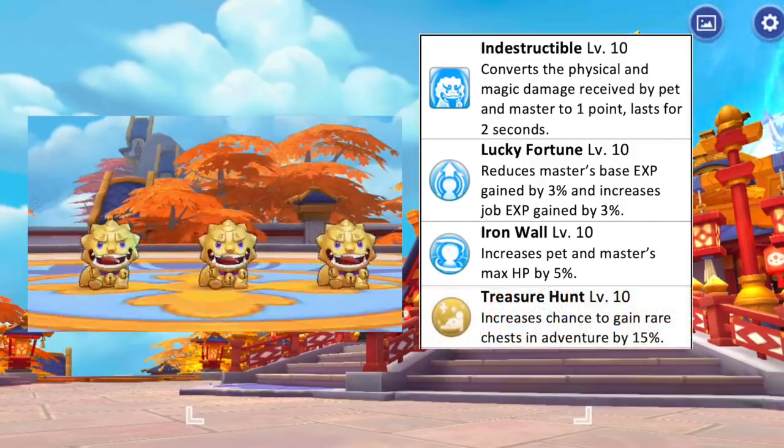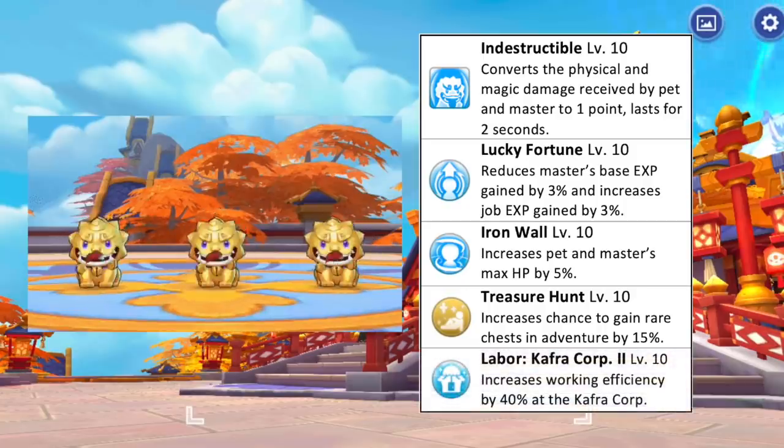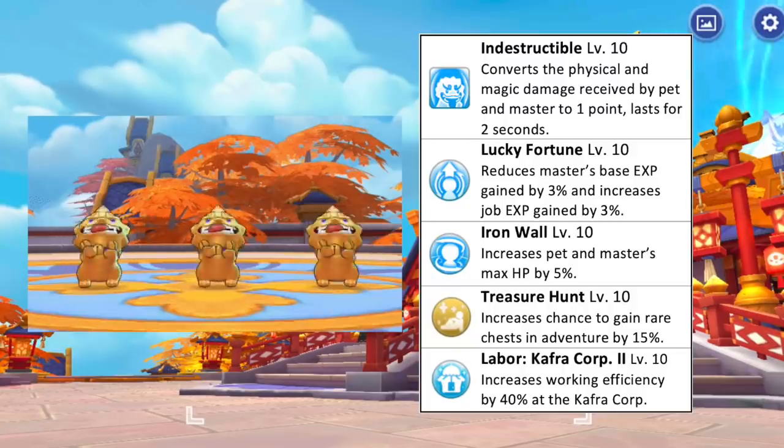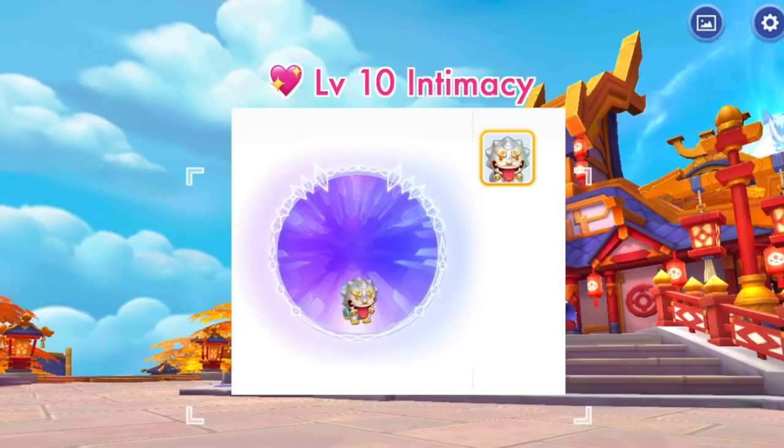Sending Golden Bell Charm to pet adventure will increase the chance of getting rare chests by 15% at max skill level. As for pet labor, it is best to assign it to the Kafra Core for plus 40% working efficiency. This is how a Golden Bell Charm with level 10 intimacy will look like.